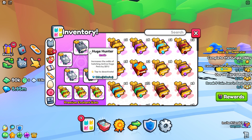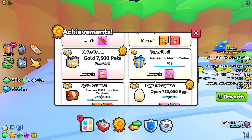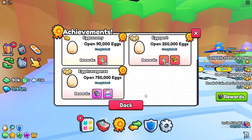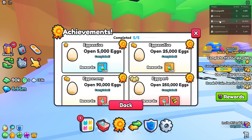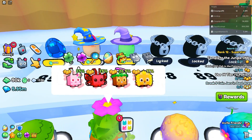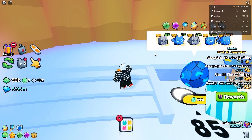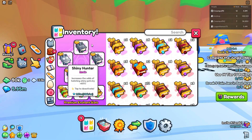If you guys don't already know, to get the huge hunter book it's actually a free-to-play enchant. You just have to complete the extravaganza achievement right here - you have to hatch 1.1 million eggs approximately together. Right now on my alt account, Cream Puff K2 - you can't see it right now, I think it's glitched or something - but he's actually right here at this egg.